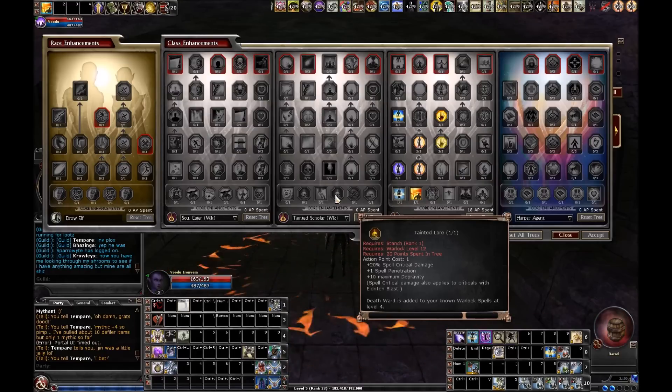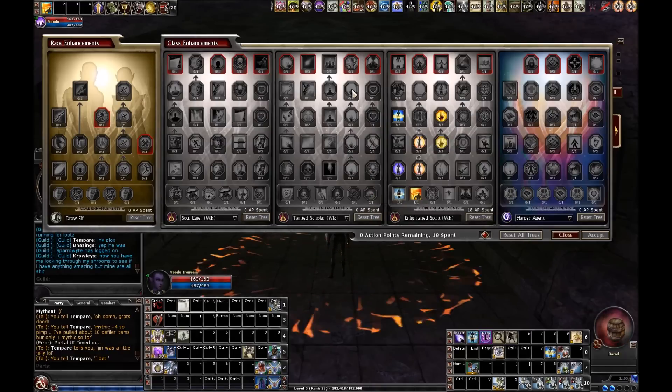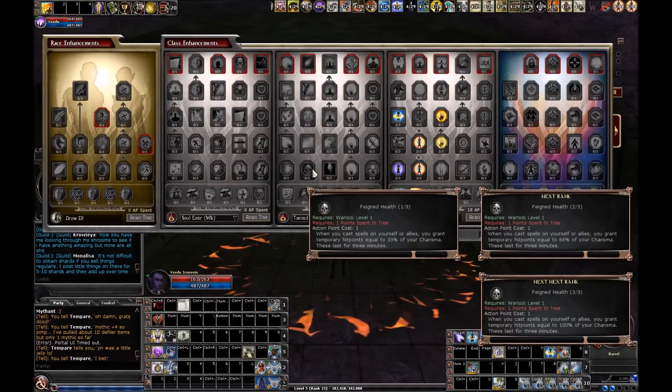The great thing is there are so many things I'm going to pick up on the way to Death Ward that are going to be really helpful to the build too. I'm going to get at least 3d4 pact damage, maybe even more. I'm going to get an extra point of charisma, and I'm going to spend points for constitution. I'm also going to pick up Feigned Health — this is totally awesome. At tier three, when you cast spells on yourself or allies, you grant temporary hit points equal to 100% of your charisma. And these last for three minutes.